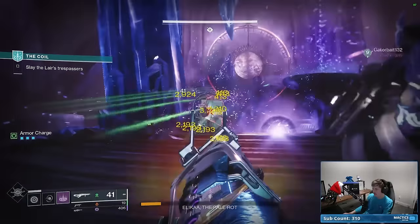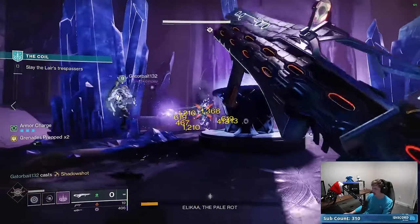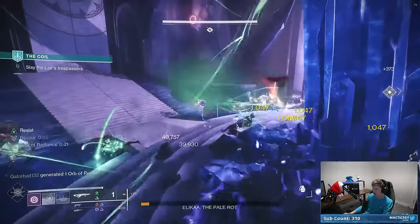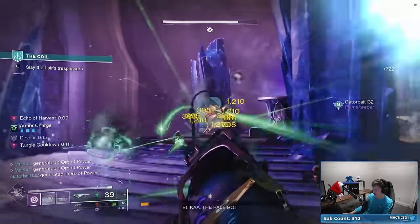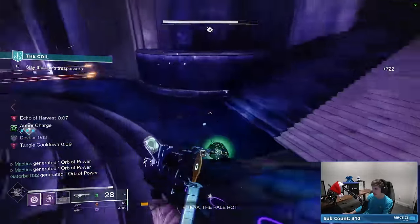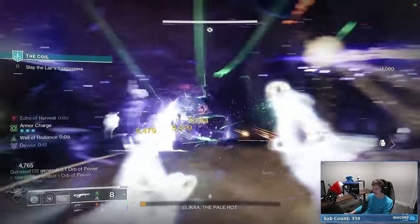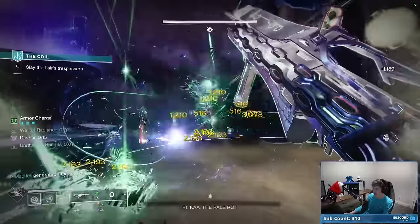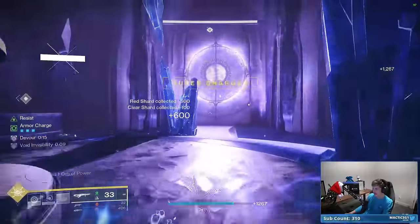He's got Volatile. He's Weakened. He has Unravel. He's making Threadlings. Look at all the Unravel, all the Threadlings — and no one is on Strand. I think this is the fastest I've killed a Tier 4 boss. Without a doubt.